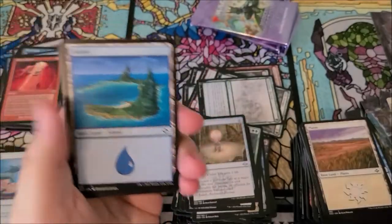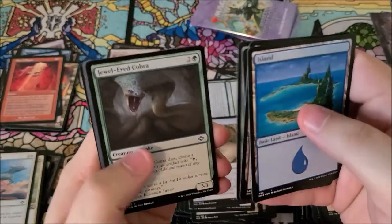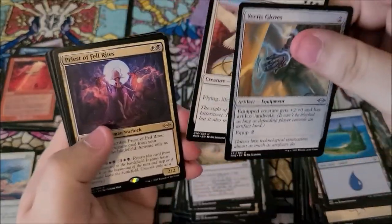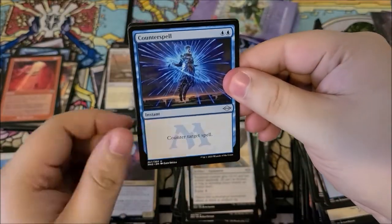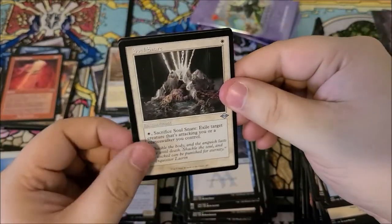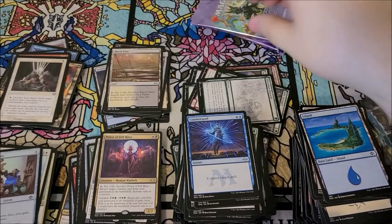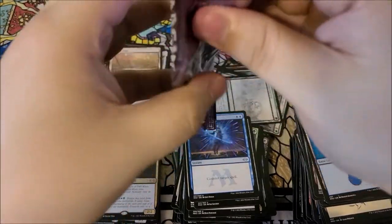Now we just need a few more mythics — if we get a mythic every pack we're really golden. We got priest of fell rites, counterspell coming to modern — look out — soul snare, bottle golems. Three packs to go.